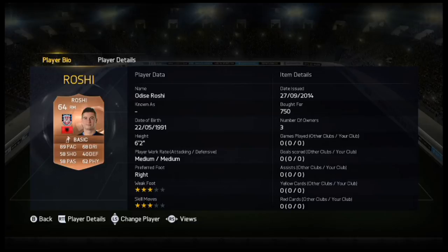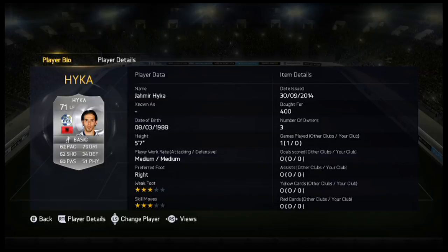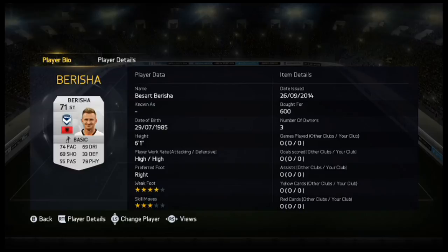On our right mid we have a very pacey player called Roshi - 89 pace. That's pretty much the only stat that stands out. He's bronze, 6'2". Now on to our left forward we have Hjaika. Decent pace, terrible shooting, terrible passing, decent dribbling. On to our right forward we have Rama - 4 star weak foot and 4 star skill moves, 6 foot, 79 pace, 76 dribbling, hasn't got great shooting but I think we can work with that.